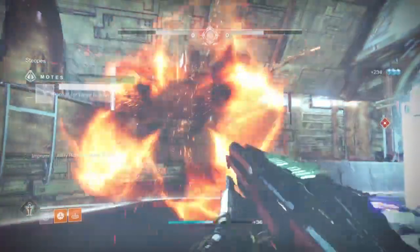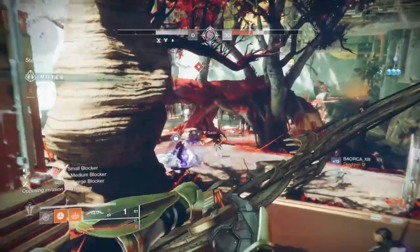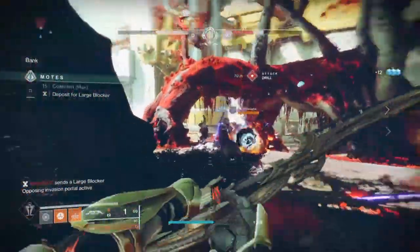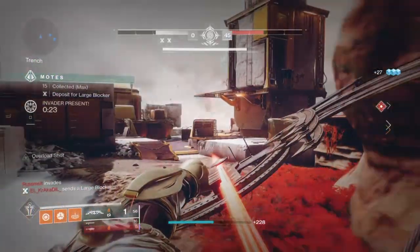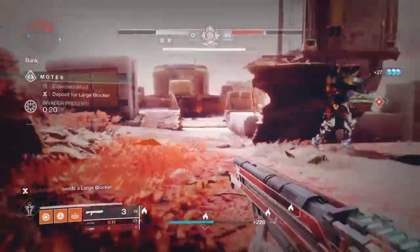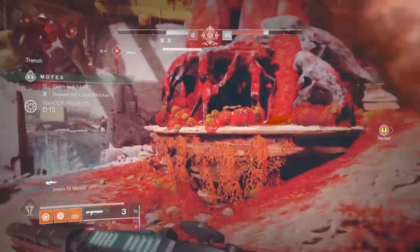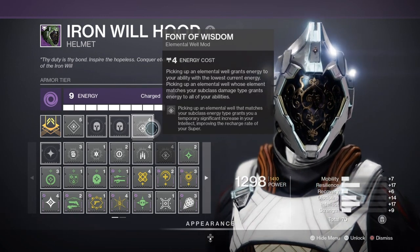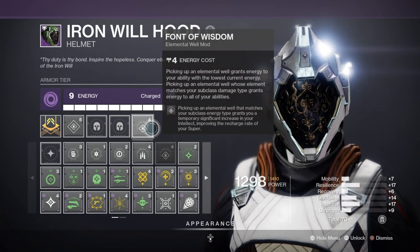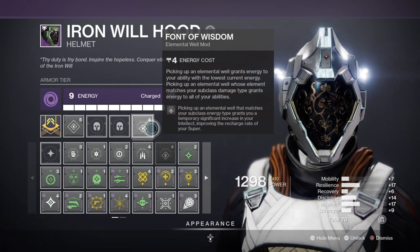Because we aren't using specific weapon perks to boost grenade regen faster, we rely on subclass perks and mods. Having Impact Induction, Innervation, Absolution, and Distribution will fare very well in giving that extra boost alongside the Elemental Ordnance mods to have your grenades and abilities up as quickly as possible. These mods are available to all players and are not locked behind certain seasons, except for Elemental Worlds. Intellect will be the second most important stat — linked back to Font of Wisdom, which provides a base +50 Intellect points added on top of your current stat, reducing your cooldown accordingly.